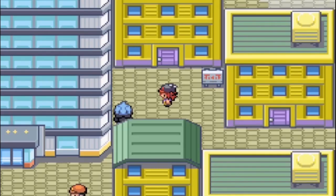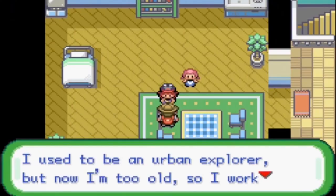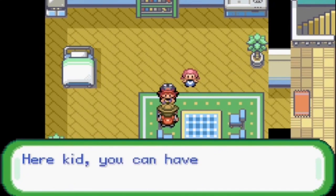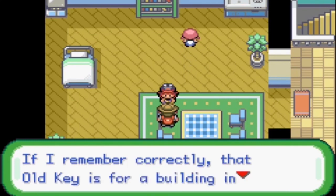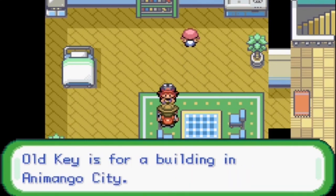Step 2: Go all the way back to Animango City, go through the sewers, and come out the front entrance to get over to the company housing next to Memes Inc. You're going to be looking for a specific NPC who will give you an item. If you try to find this NPC before talking to the Team Karma Grunt about the card key, they will not be there.